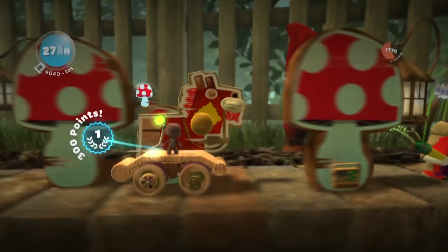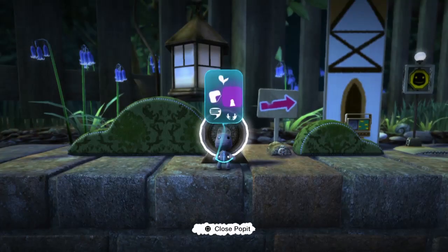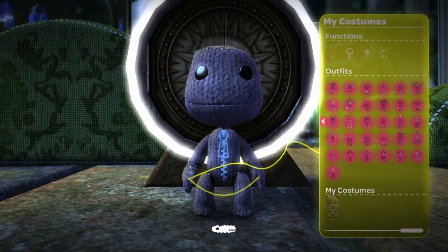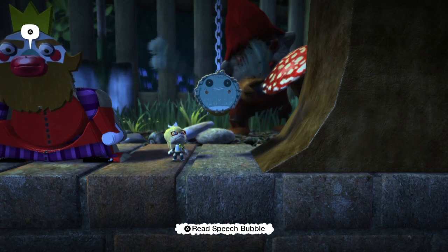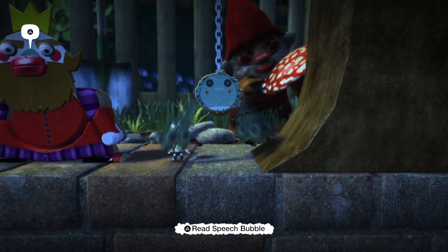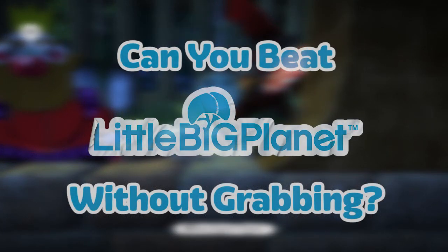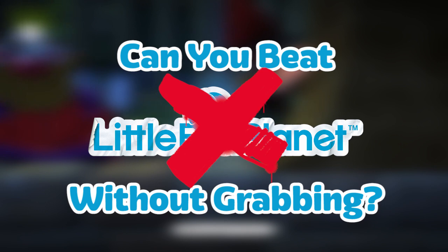All we have to do is ride the horse straight to the scoreboard. I think it's time we put a notch on now that we're up to the final level of the gardens, Skate to Victory — and oh no. This bird only goes upwards once it gets grabbed, and unfortunately it's the only way to progress beyond this point. So I think I can safely answer the question: is it possible to beat LittleBigPlanet without grabbing? No. But I'm not letting this bird stop me.